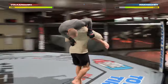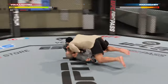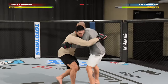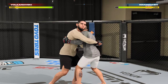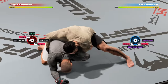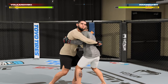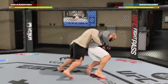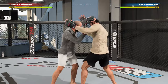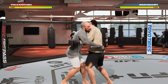If you hold the takedown buttons, you can do the power variants where you pick your opponent up and slam them down. And depending on what clinch position you do the takedown from, some of them are going to put you in different starting positions on the ground. So like if you hit a double leg takedown from over-under, it's going to put you straight in the backside position. I'd recommend using the training arena to play around with the takedowns in different clinch positions to see all the slightly different possibilities. To defend against these, it's just like normal takedown defense — hold the back two triggers and you'll deny the takedown.